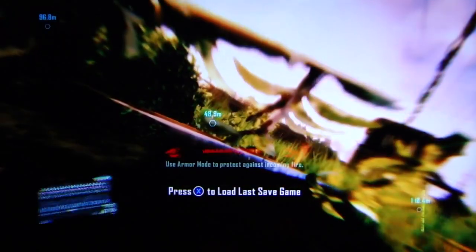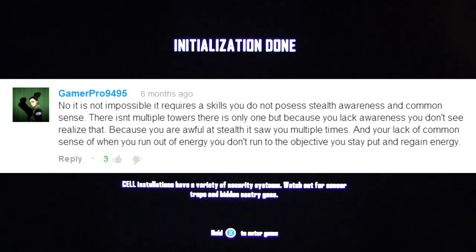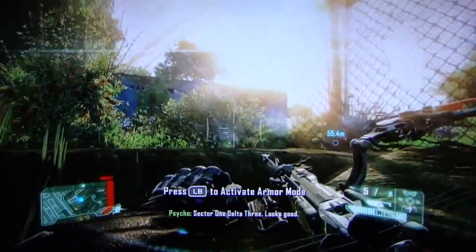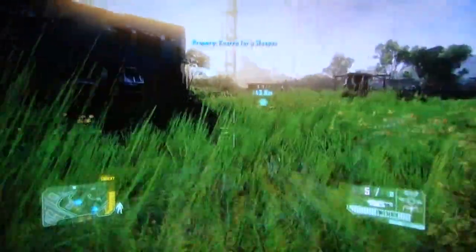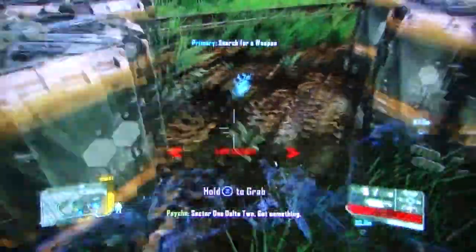Unreal. This is impossible — this is fucking impossible. No matter where I stand, when I'm uncloaked, they can see me. Sector 1, Delta 0. This is terrible. Sector 1, Delta 3. Looks good. There. Sector 1, Delta 0. This guy's a complete idiot. How can he mark a thousand things that aren't anything useful?